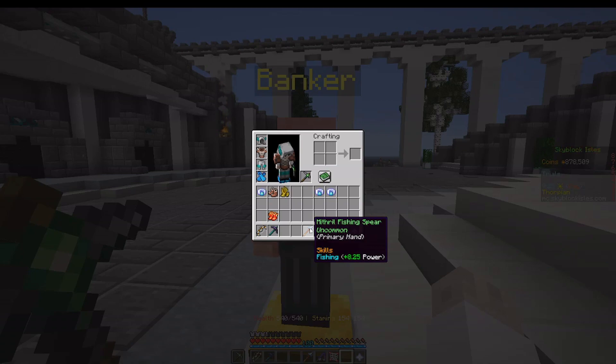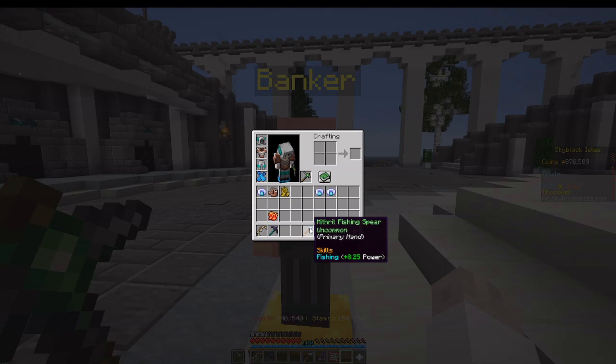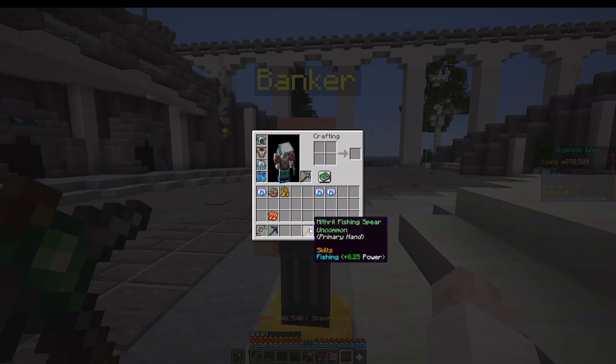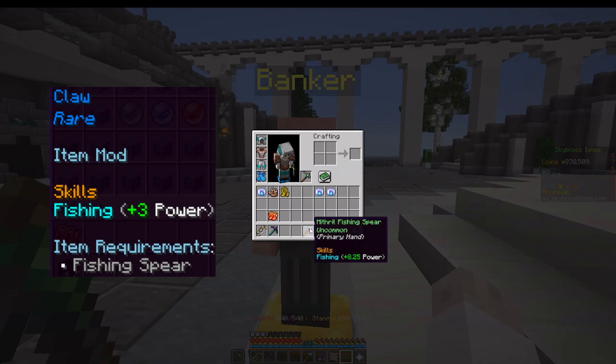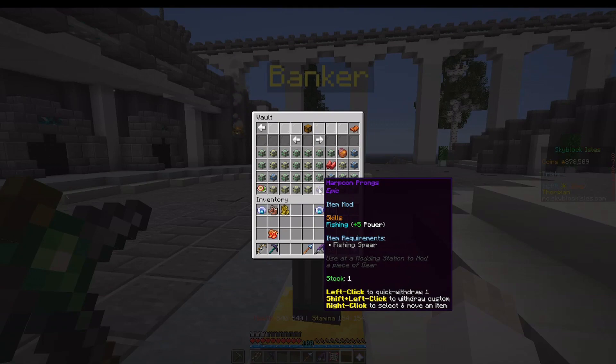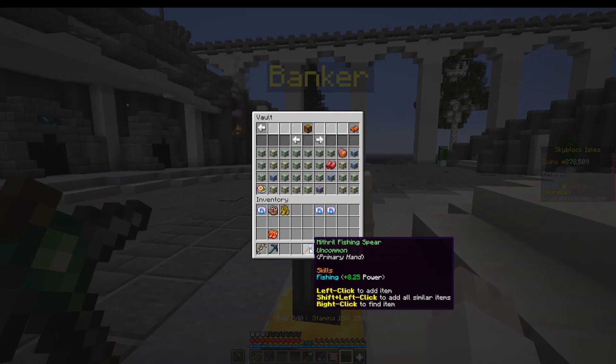For the spear: the first and least powerful mod is extended shaft, giving you plus 1.5 fishing stat. Spiky barb is next, giving you plus 2.5 fishing stat. After that we have claw, which gives you plus 3 fishing stat. And finally, the harpoon prongs — one of the epic mods — will give you plus 5 fishing power. That's it for the spear. Then we have the rod. The rod has the dink bobber, the bubble bobber, and the waggler bobber, but you can only have one bobber. The dink bobber gives plus 1.5 fishing power, the bubble bobber gives plus 2.5, and the waggler bobber gives plus 4 fishing power. There's also the treble hook for the rod, giving plus 2.5 fishing power.